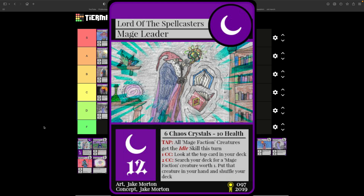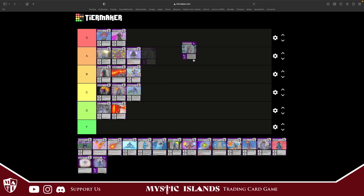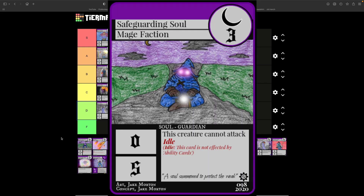Lord of the Spellcasters: six chaos crystals or 10 health, 12 defense. Give all mage faction creatures the idle skill this turn. The idle skill lets you pay to look at the top crowd of your deck, and you can search your deck for a mage faction creature that costs one and put it in your hand. Not bad at all — a tiny search engine for one-cost creatures. I'm going to throw it in B tier; it's one of the most underrated leaders in the game.